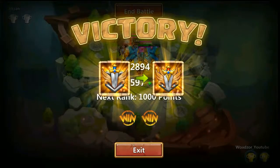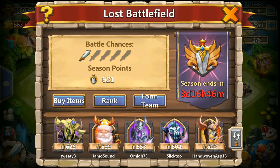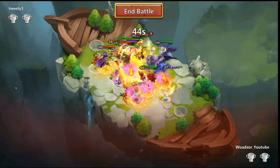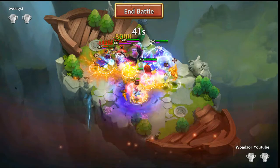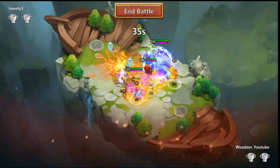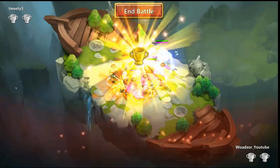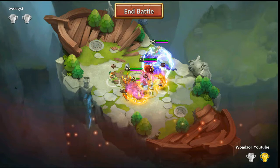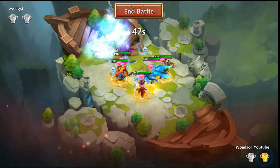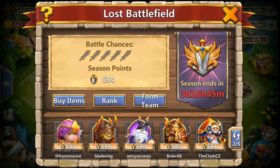There we go! And the last one — he maybe has four other strong heroes. Looks like he has double evolved Warlock, Killsly, Reaper, Skull Knight. He just set up a bait team with his non-evolved hero. Oh, Skull Knight is so crazy! All right, this is gonna be an easy one. All right, this was it for the video — thank you for watching, hope you enjoyed, and I will see you in the next video! Bye everyone.